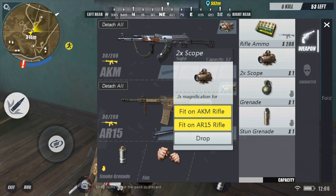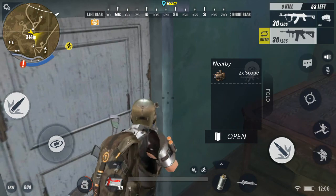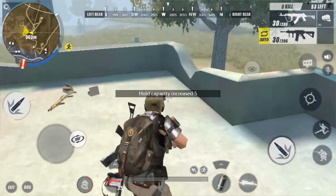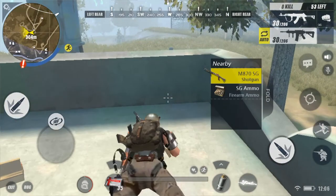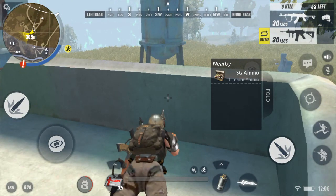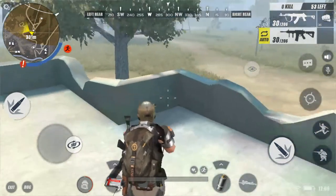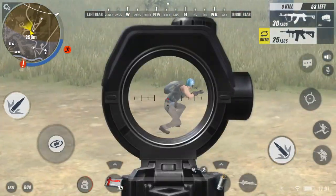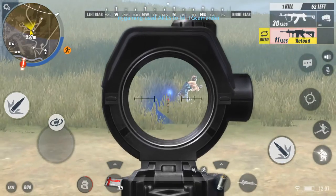I'll drop this 2x scope since I already have a 4x scope on each rifle. Those shots are close — there's gotta be someone near my position. I'll wait for him to run before I move. There he is — let's see if I can kill him. I'm not even hitting him, let me just use the scope. My aim is so bad. There we go — I killed someone!